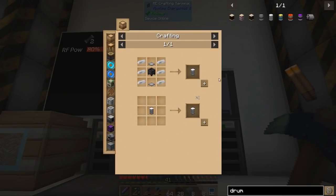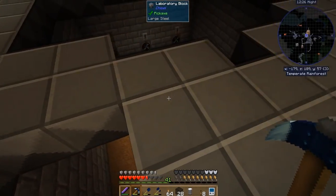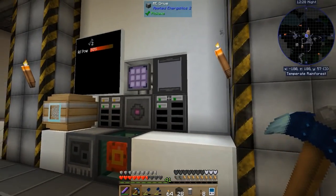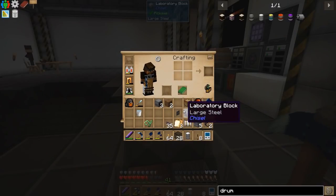So two weighted pressure plates — we'll make an iron drum. We also need the cauldron. And we'll just have it suck all of the experience into the cauldron for now. Then we'll work on getting some fluid storage set up in our Applied Energistics system very soon.